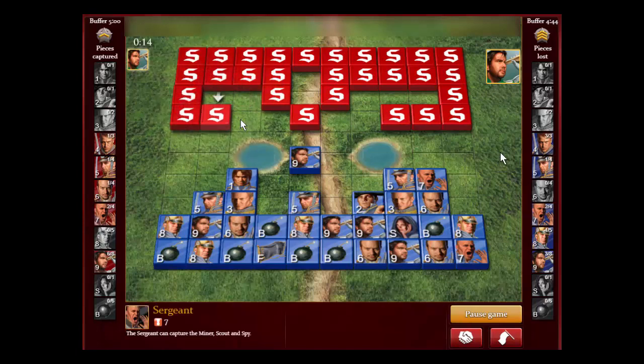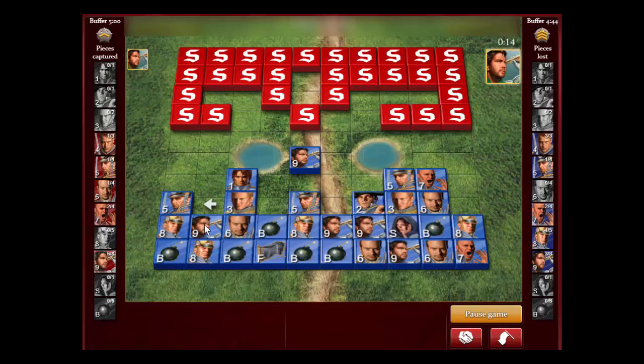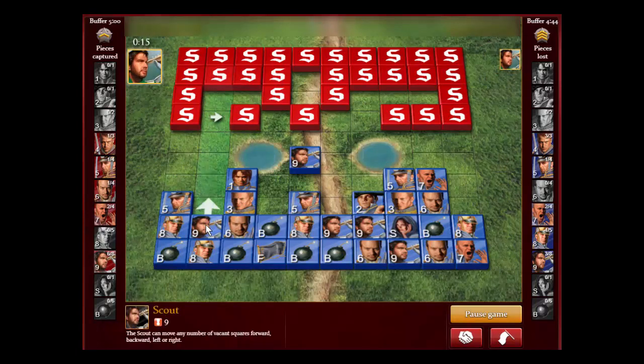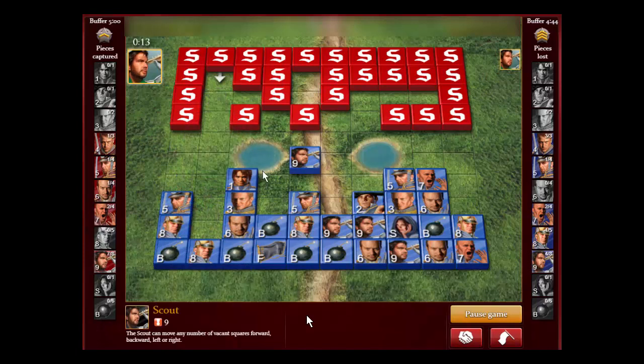We have a Captain there. That's his seventh scout we got, so he only has one more scout. It'd be nice to get his last scout, because then I could move my spy freely and move my high pieces into his territory without them getting revealed unless I want them to be.